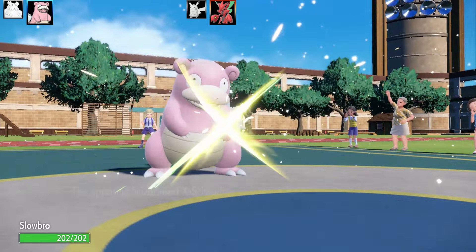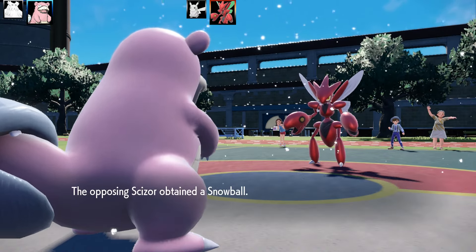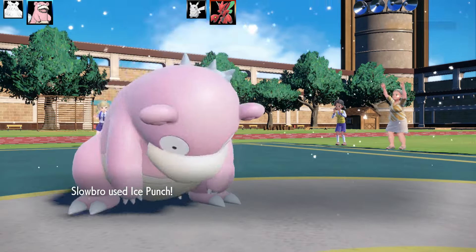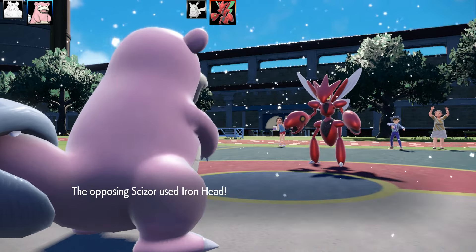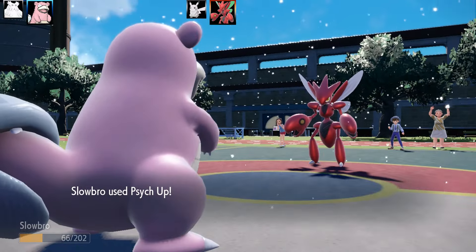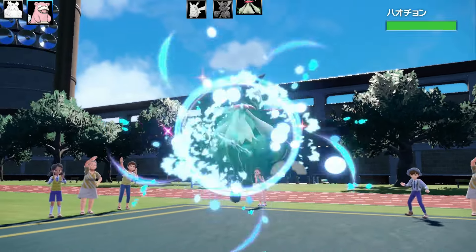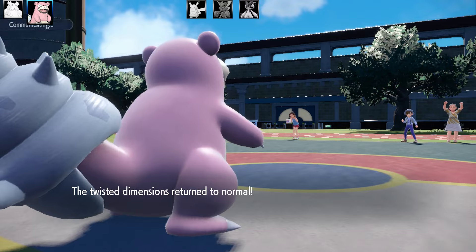Slowbro comes in and I try the Snowball trick set again. I Trick the Scizor the Snowball. The weakness is I have to actually boost Scizor's Attack which I don't want - and I lose my own item. They use Close Combat. I hit with Ice Punch and Scizor just barely lives, activating the Snowball! Probably one of the few times you'll ever see Snowball activate. I use Psych Up to copy the Attack boost, then Ice Punch finishes Scizor off. Slowbro takes out Scizor with Ice Punch - crazy!